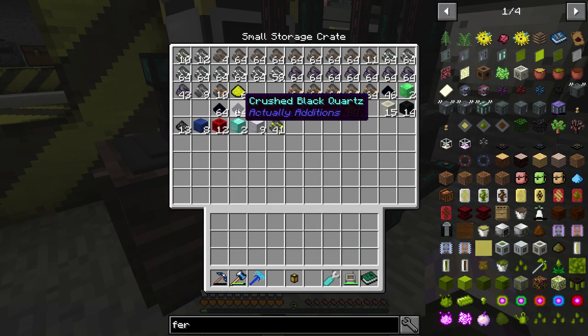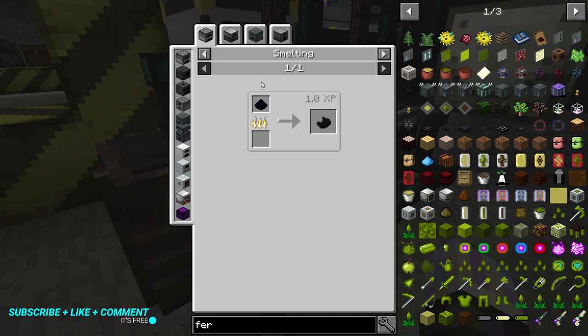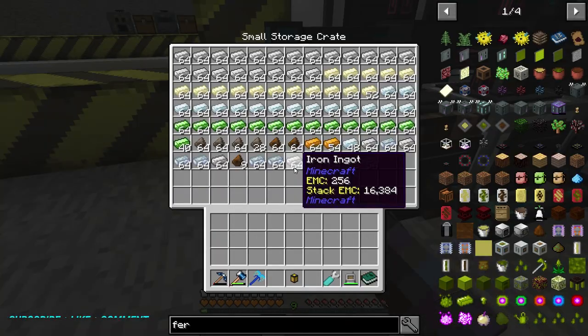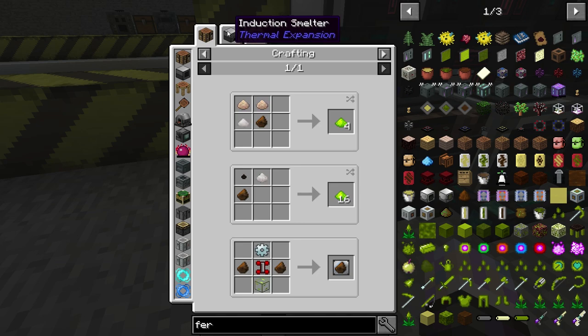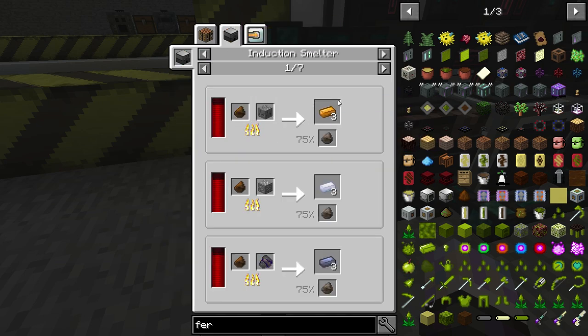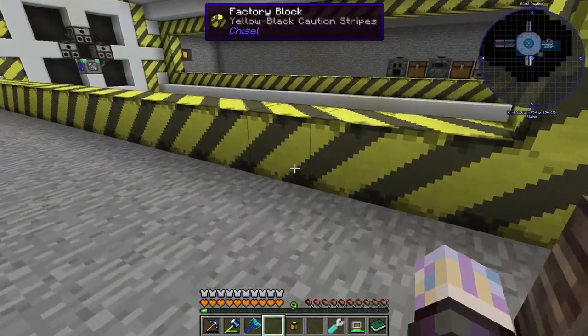The only issue with this setup is the crushed black quartz — it just can't handle that recipe. We also get new byproducts: slag and rich slag. Slag is basically just something you use to make rich slag. The actual rich slag itself can be used in the induction smelter to do ore tripling, which maybe is something we'll get into later on.